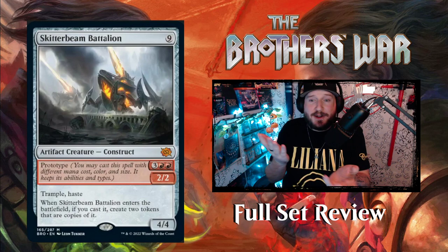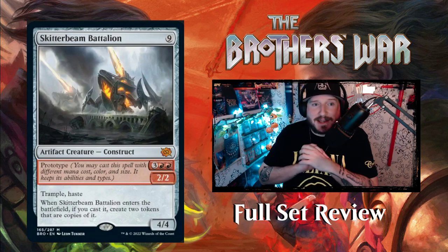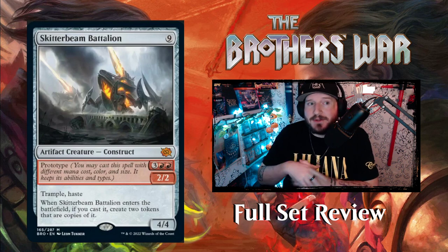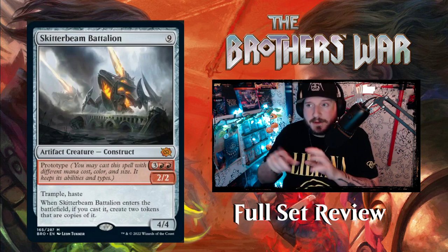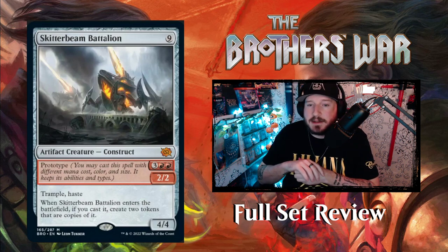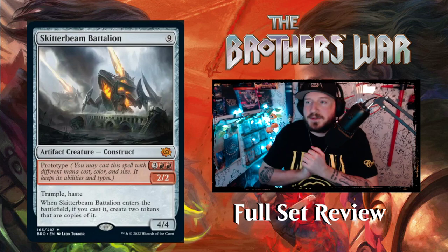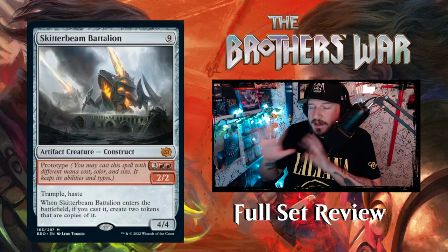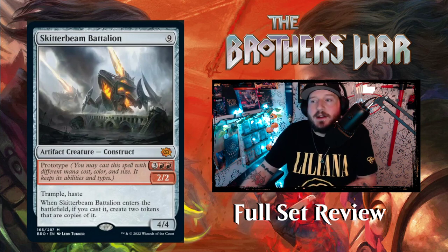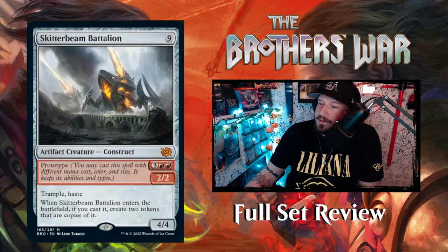So that's the last card for red. We're going to take a quick 60-second break, then jump into green. And then we'll probably do a little bit of a larger break before we jump into multicolored, lands, colorless, and the like. Thank you so much for joining us so far. We'll just take a short little breather and jump into the next color, which is green — our final mono color.